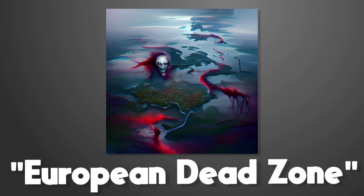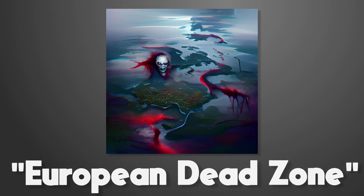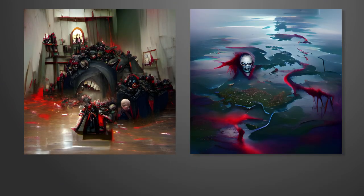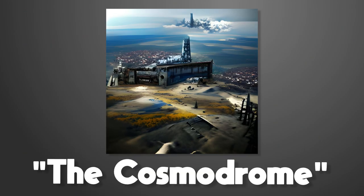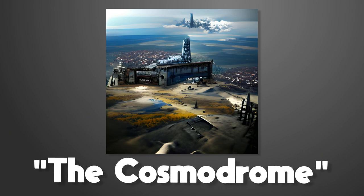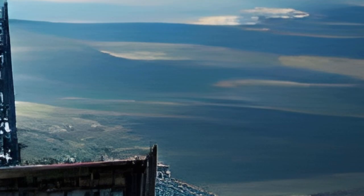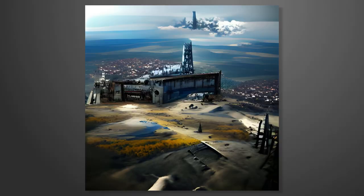Next I moved on to general locations. The EDZ was where I started — I went through a few iterations before coming to a design I actually think looks really cool. The Cosmodrome was scarily accurate: from the massive rusted wall to the abandoned plains and farmland around it, this looks very similar to the Cosmodrome we see in Destiny. I have a theory as to why this is, but I'll get on to that later.